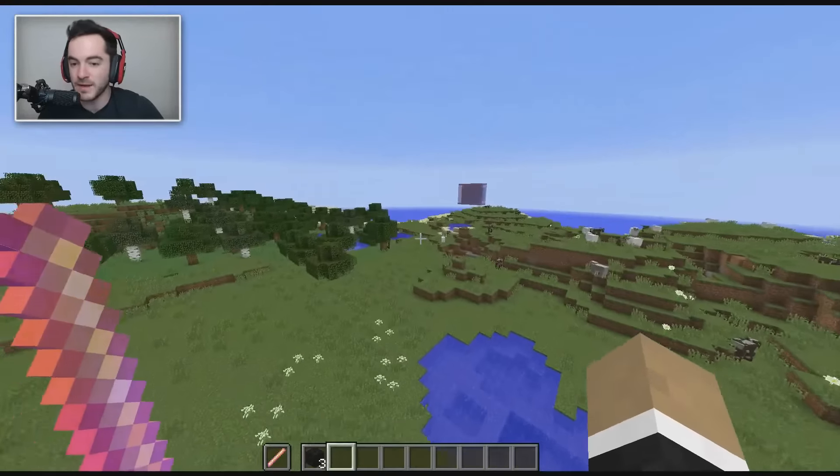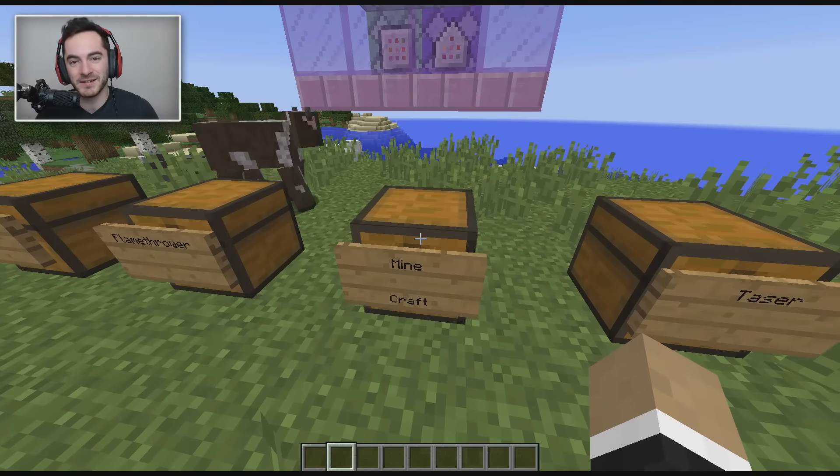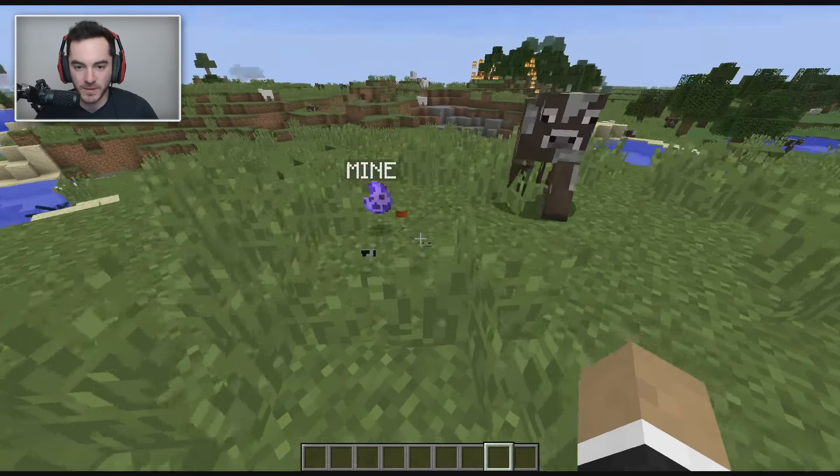Next up we've got mines — and we can craft them, because you get it, mine-craft, this game we're playing. Okay, terrible puns. Tripwire hook plus TNT, drop them on the ground to get a mine.